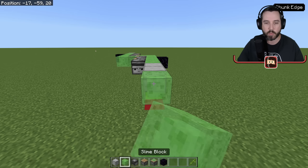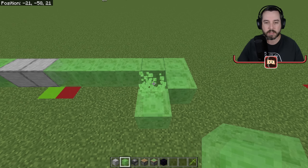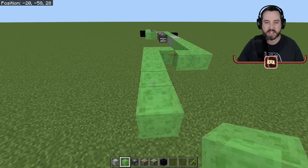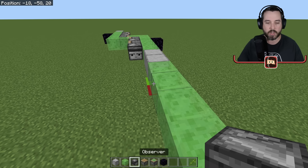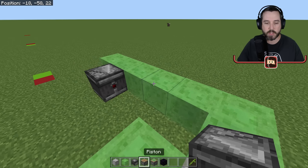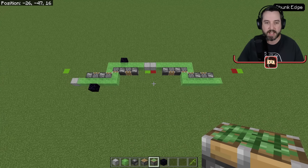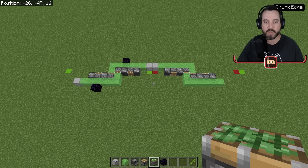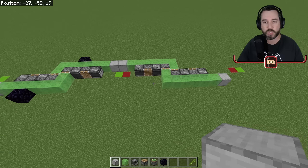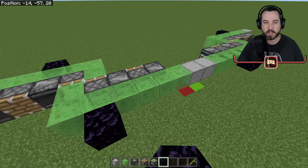Place a block, use a temporary block, then count out six and repeat: observer, piston, observer, sticky piston — observer, piston, observer, sticky piston. Here's a bird's-eye view of how this thing is lined up. This is one of our two flying machines all done. We also need obsidian stoppers — place them so this thing can't go anywhere. Then do the same thing on the other side to complete all four flying machines.